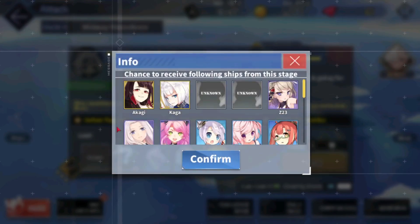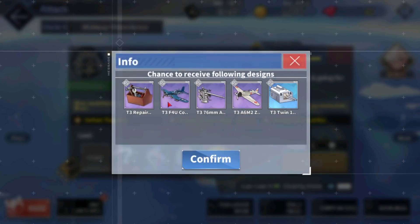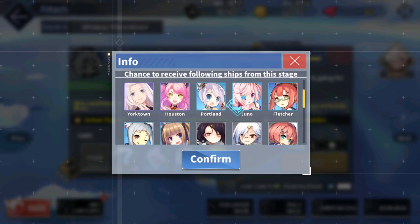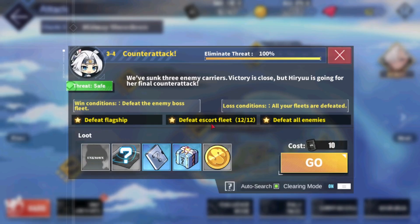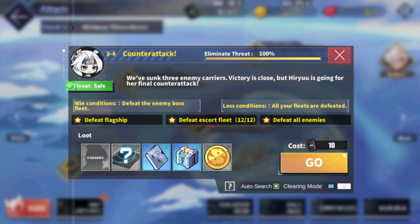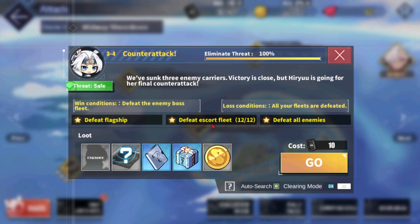Assuming that you want to farm 3-4 for Akagi and Kaga — this is known as the Fox Hill — you'll need repair toolkits or a good budget beginner plane, which is the F4U Corsair. There are other ships you can get here like Nimi, Portland, Fletcher, Cassian Downs, Langley, Footspens, and Ranger. You can farm 3-4 and level up your ships to level 70, which I believe is a good stopping point.